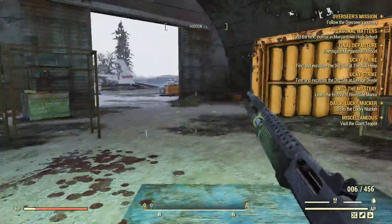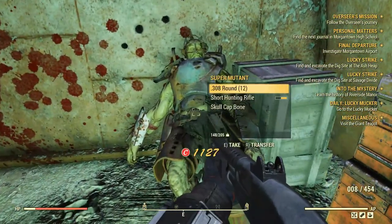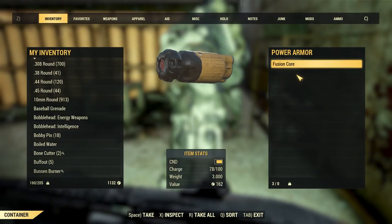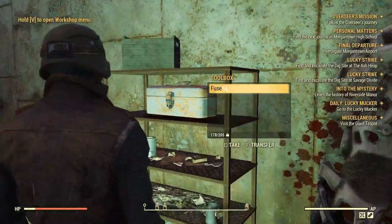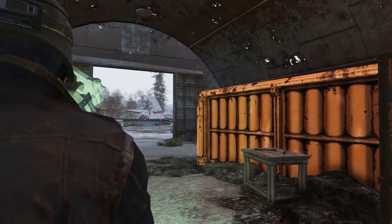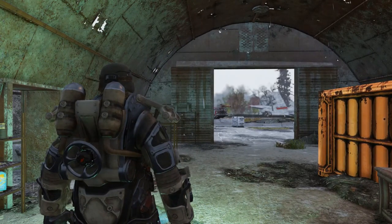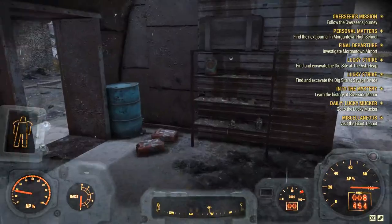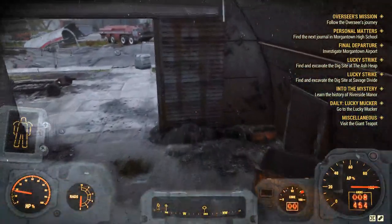T-60 power armor. Let me guess — level 60? No, 40. Can I just scrap this from here? No. Pack of duct tape? Fuck yeah. Small letter set — cool.